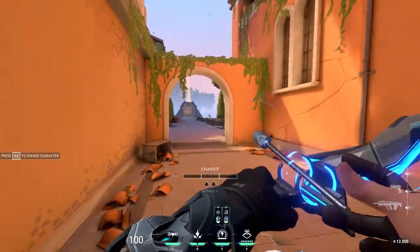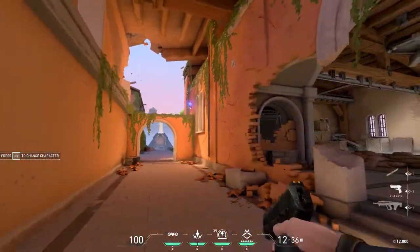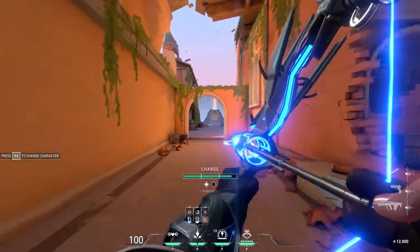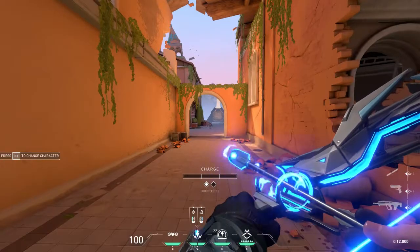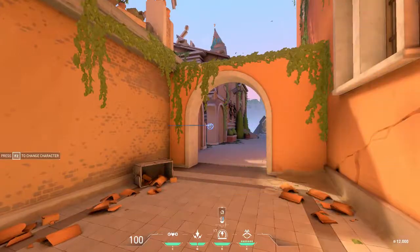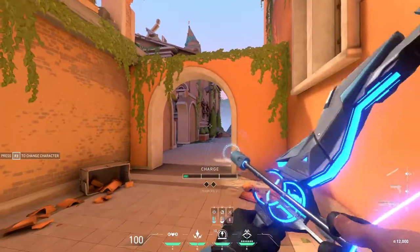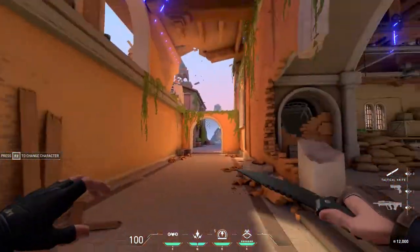And then his E — the revealing area. Basically, anybody behind there, it would reveal them. You can bounce that one as well. You can do the same thing with the boxes — revealing area. It will reveal that specific area.